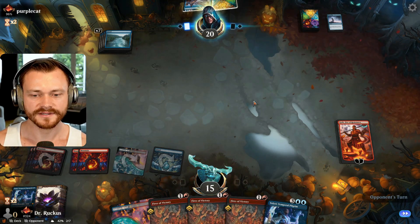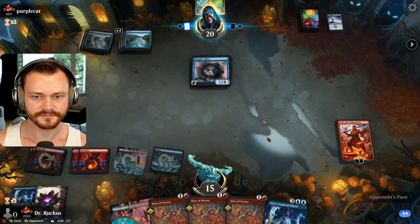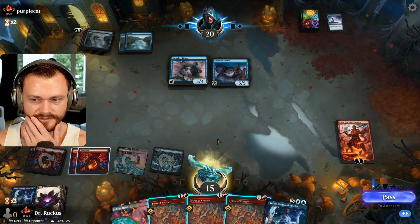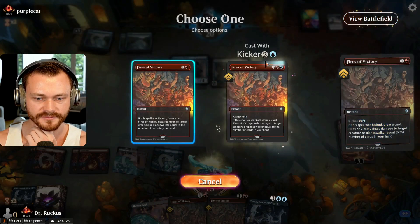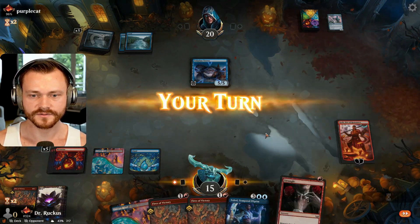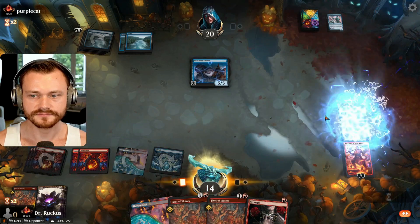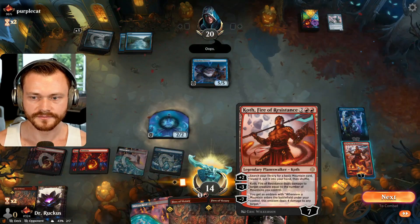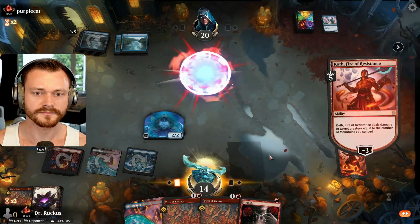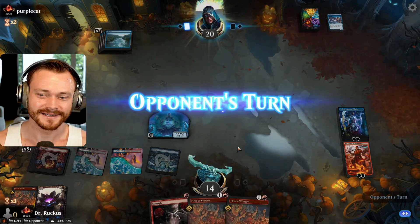We can easily kill all this stuff — I think we just Fires now. We could save it to kick, but then we can't play Teferi. So we'll just do this for four, pick you off, and then we'll use Koth for the next one. We can play Teferi here. We'll take the spirit. We'll minus the Koth — they say oops, we still have two mana to pay. Resolve. Mirrodin lend me your flame. Yeah, that's looking like a bow game to me.